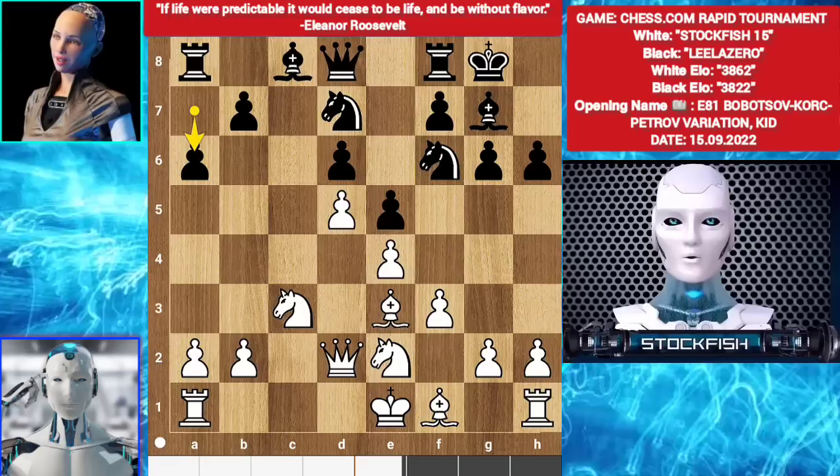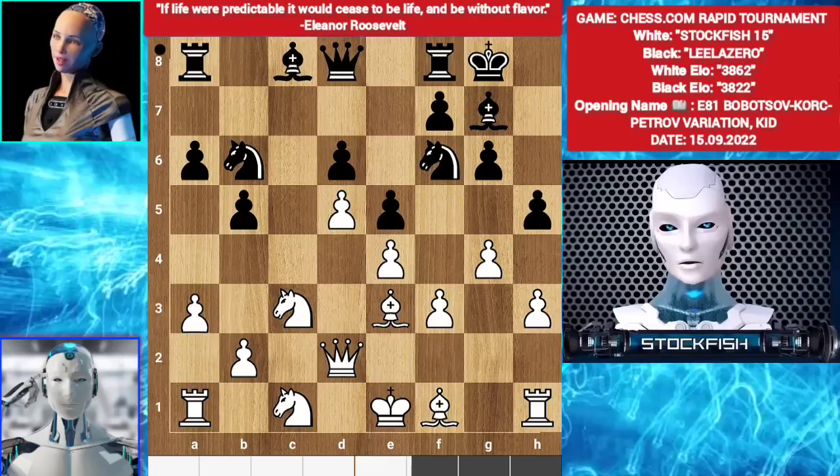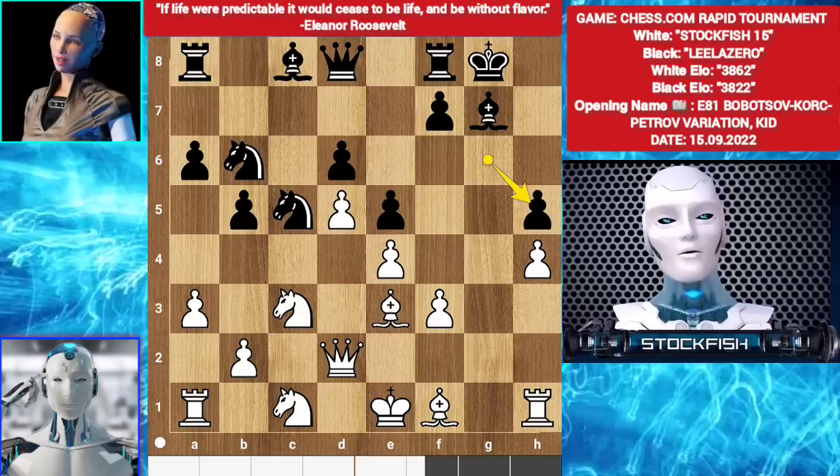a6. g4. h5. h3. b5. Knight c1. Knight b6. a3. Knight fd7. g takes h5. Knight c5. h4.